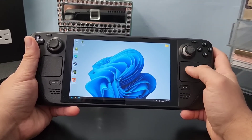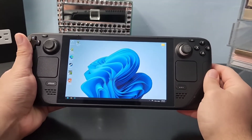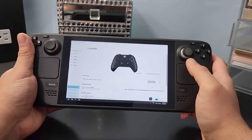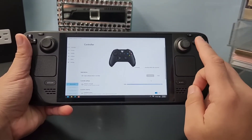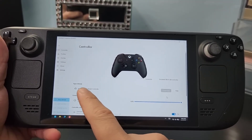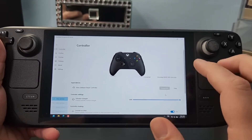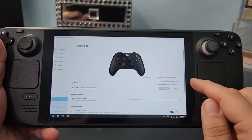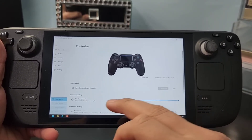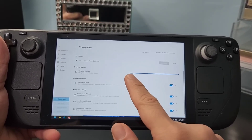This software will download other components such as DirectX and .NET to display everything correctly and run smoothly. After that, open the program — it's called Handheld Companion. You'll find it in the Windows system tray. Once opened, your controller is detected. You can choose between the Xbox controller and the DualShock PS4 controller. I'll switch it to PS4, though they function the same way. You also have vibration settings if you scroll down.